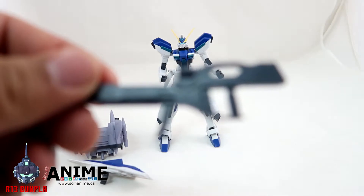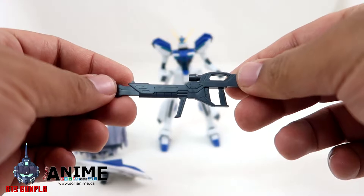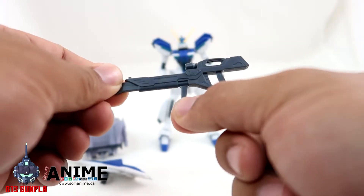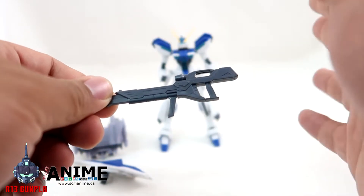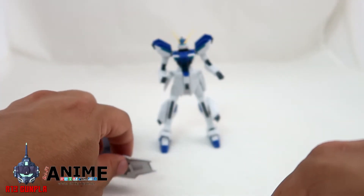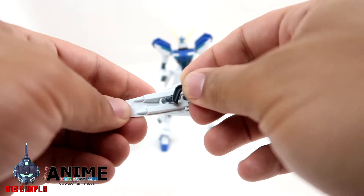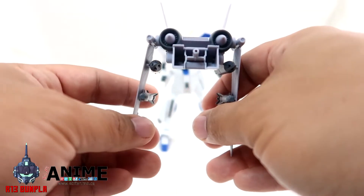Starting with the beam rifle — really nice, but sadly there's no articulation here; it's just one piece. A little disappointed that the handle can't move around. Moving to the shield — the only articulated part is the attachment, which is a ball joint.